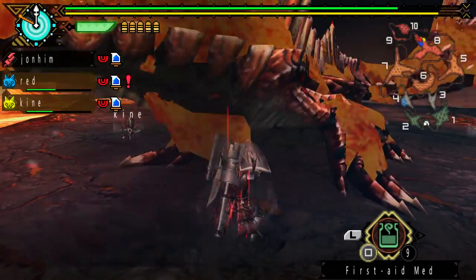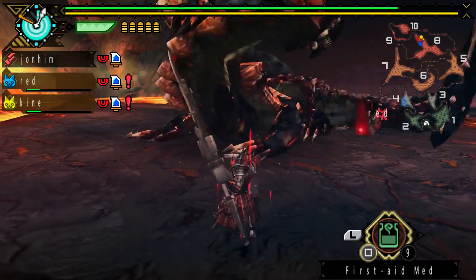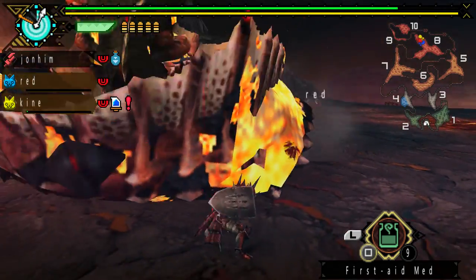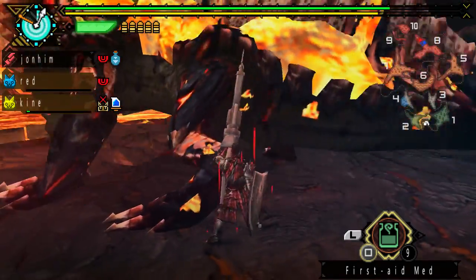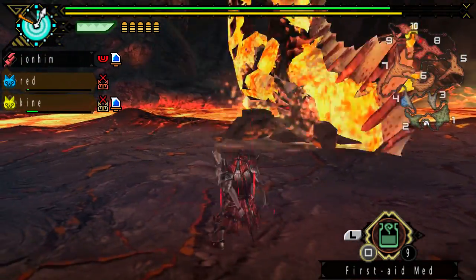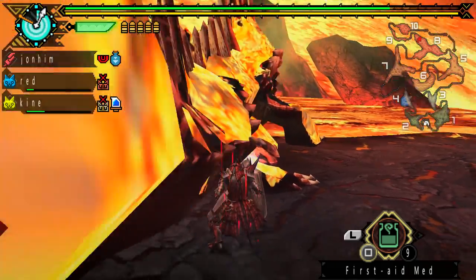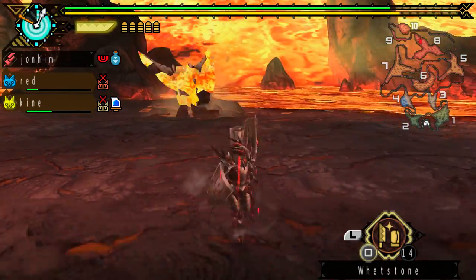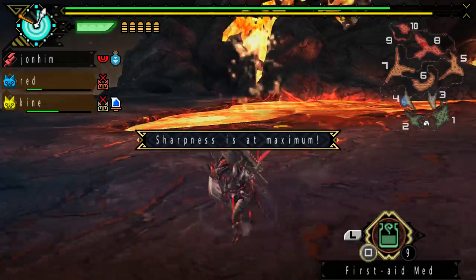A big thing to keep in mind when using a Gun Lance is that the cannon is really good for supplementing damage. When you're stabbing at a monster, always remember to put a quick blast from the cannon at the end of a combo or in the middle of strikes. It's also a really good quick stab-block weapon — you can get right in a monster's face, quickly jab, and blast. However, the cannon really uses up a lot of sharpness if you use it too much, so you have to balance cannon use with how much you're cutting and how many whet stones you have. You should probably bring at least 20 whet stones because the weapon gets dull really fast.